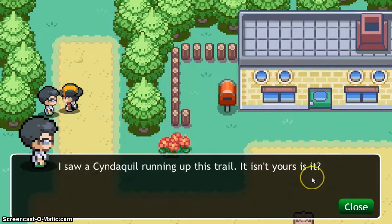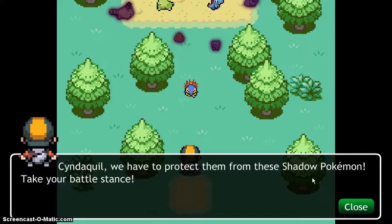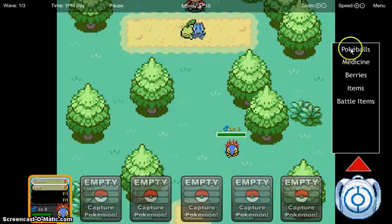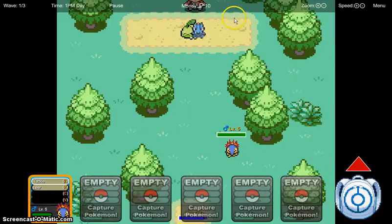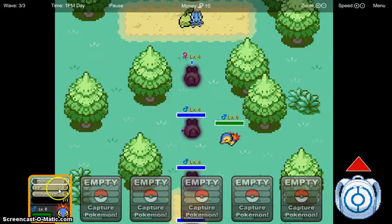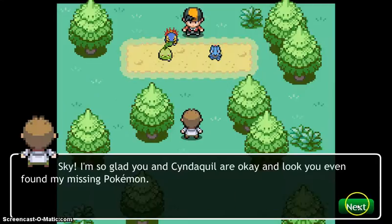I'll just talk to this person first. This is the bag — if you're a girl, it's a purse, I believe. These are all the items; right now I don't have any. I'll speed it up first. It's okay if they take one Pokemon, but it seems better if you don't let one go.